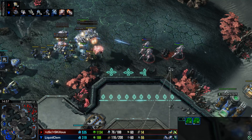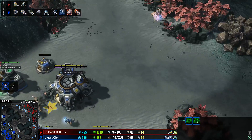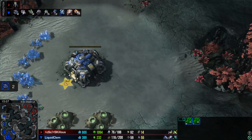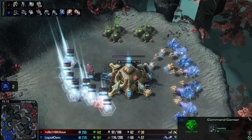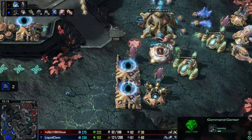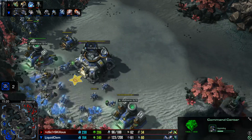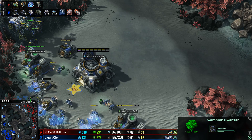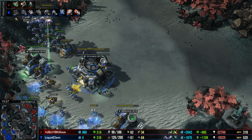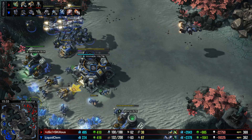Skillis warps in more and more Zealots to help out, potentially keeping the push going. But I feel like Clem will eventually just keep rallying back and reinforcing, and Skillis will just peter off. Looking at army supply, it's 14 to 55. Clem has lost a few SCVs but he's got a fifth base up, whereas Skillis is on four and doesn't have any backbone to his army. Clem has held on and is able to start rebuilding his army. I guess Clem just got too far ahead in the mid-game that Skillis hasn't been able to crawl back out of this hole.